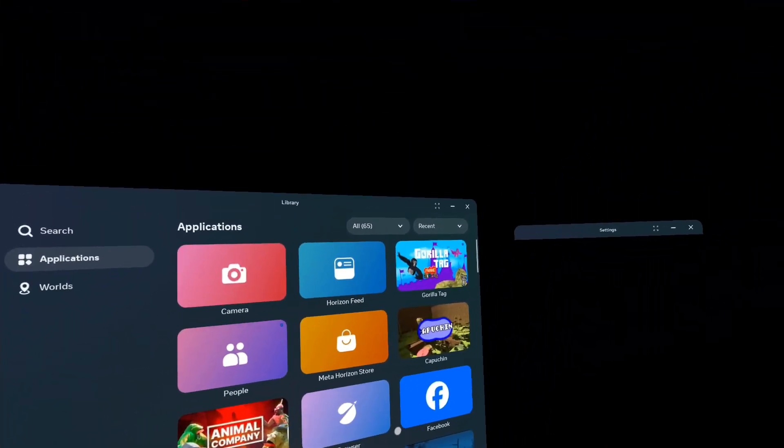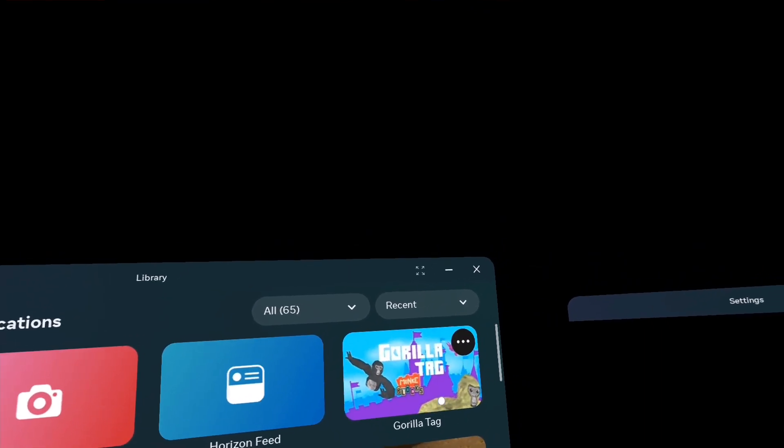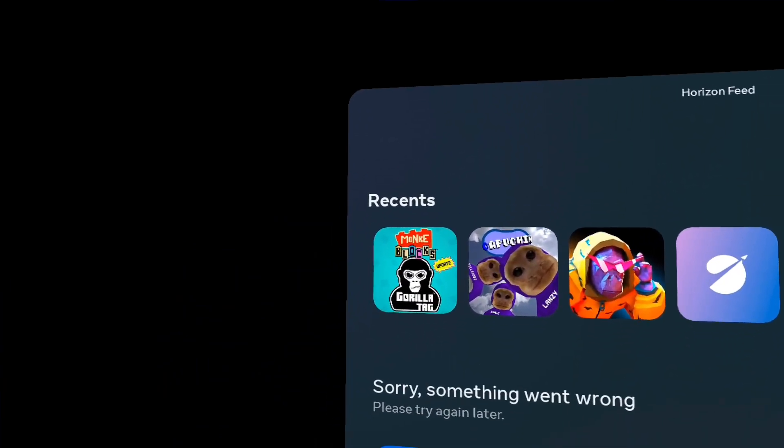Okay, so I was just gonna get in the game to film the video, but look at this — they changed the cover. They never change the cover for updates. Gorilla Tag monkey blocks. It looks really poorly photoshopped honestly, but hey, it's cool. They at least changed it. And that's the icon. Look at that.